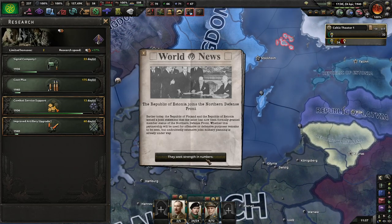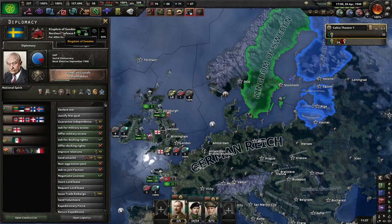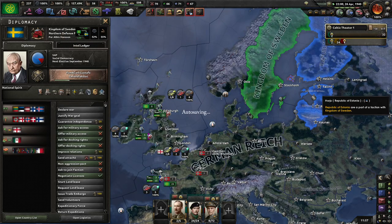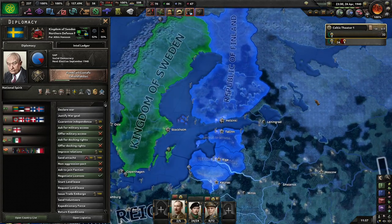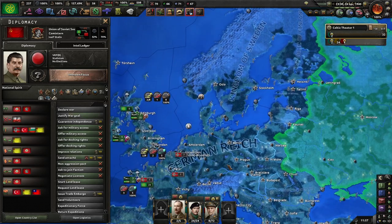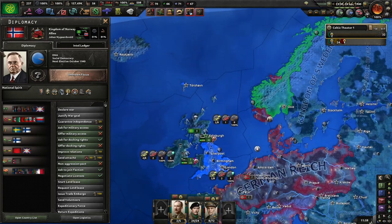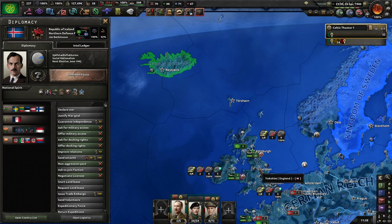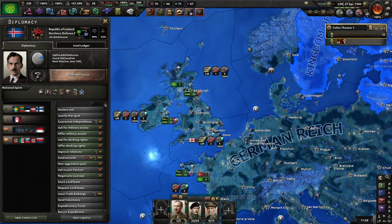Sweden, Latvia, Estonia, Lithuania, Iceland, and Finland are all part of the Northern Defence Front. They obviously realized they couldn't stand against the Soviets so they're banding together against them. Norway is already in the Allies. Does this mean England is going to end up going to war with Iceland if they follow the historical path? I have no idea.